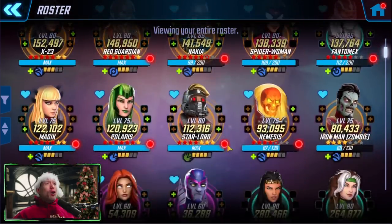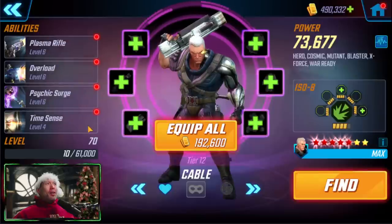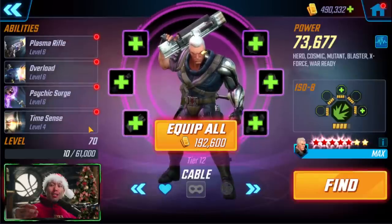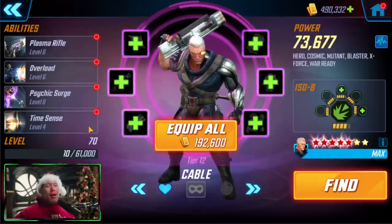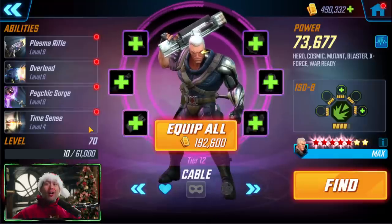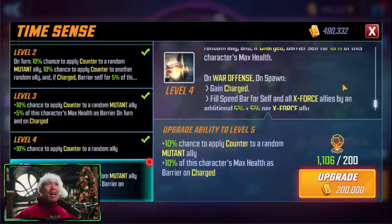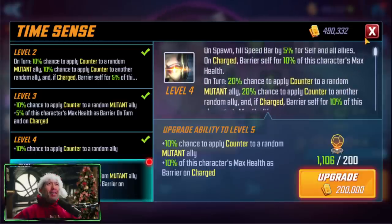There are two other characters worth highlighting for speed bar manipulation. The first is Cable. If you're using Unlimited X-Men versus Unlimited X-Men, take out Phantom Mix and put in Cable — you should be able to get that early stun or ability block on Rogue. Cable's passive reads: on spawn, fill speed bar by 5% for self and all allies. That is just enough to get ahead of your enemies in mirror matches.